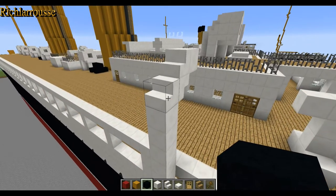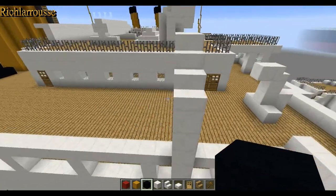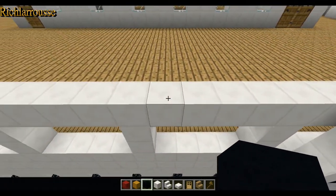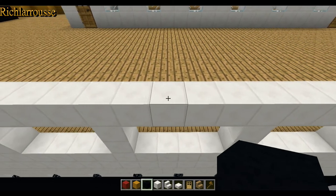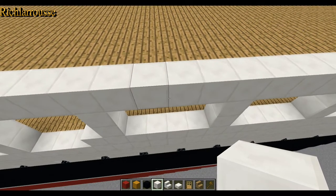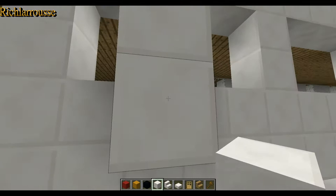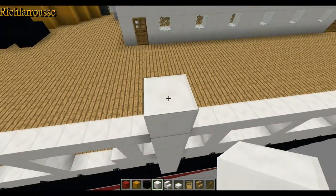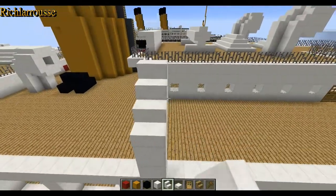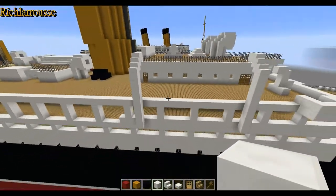Now we leave a fourteen-block gap and then add the next davit. So one through fourteen — on the fifteenth block we do the same again: four down, four up, then stairs, upside-down stairs, stairs, and then a block. So that's our first pair of lifeboat davits.